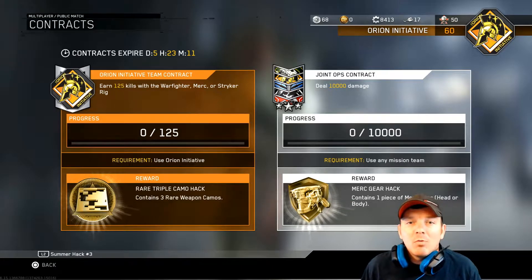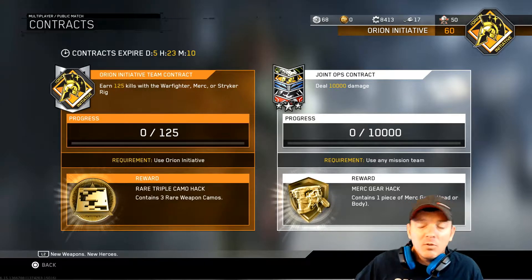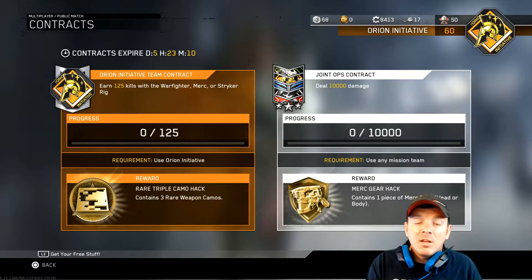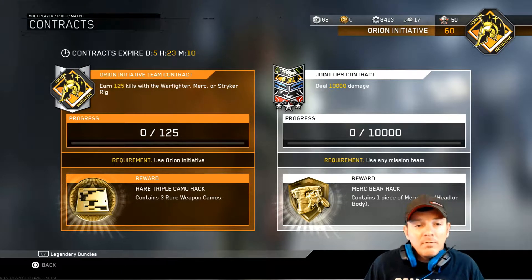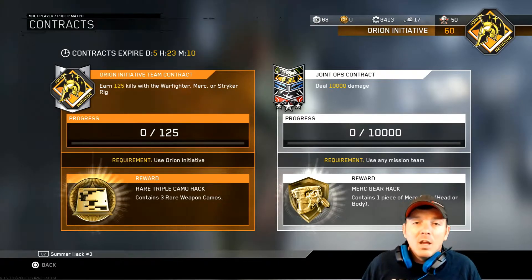What's up everybody, it's your boy Banky 101 coming at you today with Infinite Warfare news. We've got the new contracts — I wanted to go over those really quick with you. It's gonna be a quick video, but we're gonna get three triple camo hacks, so it's gonna give you three rare camos. All you have to do is go out there and earn 125 kills. Super easy — if you're a boss you can earn that in like three games, otherwise the average person is probably like five to ten games if you do pretty decent.